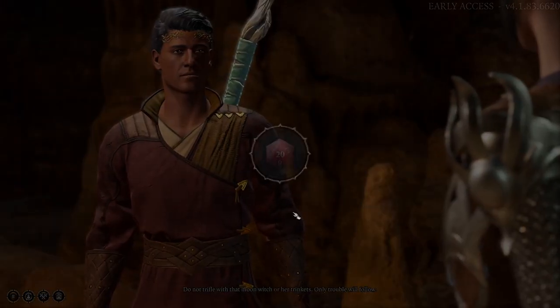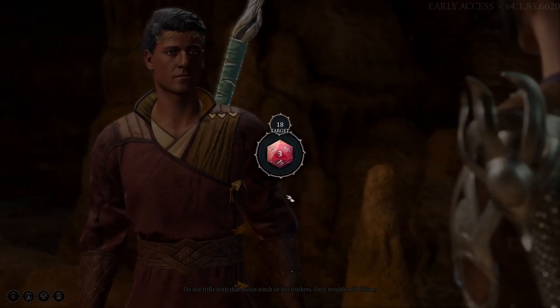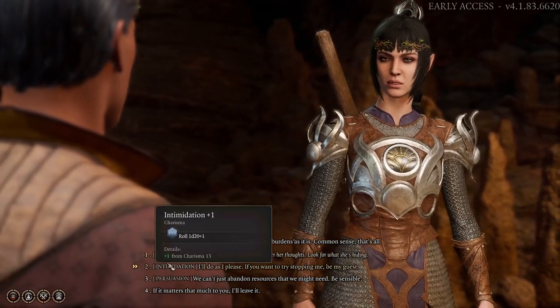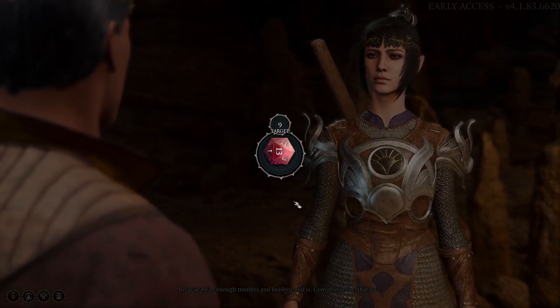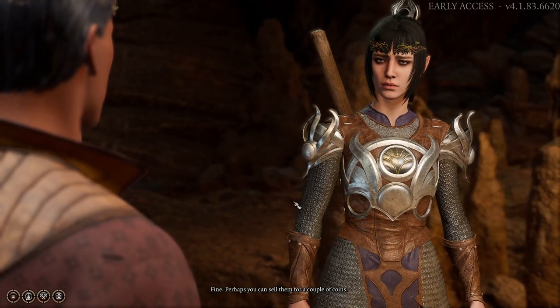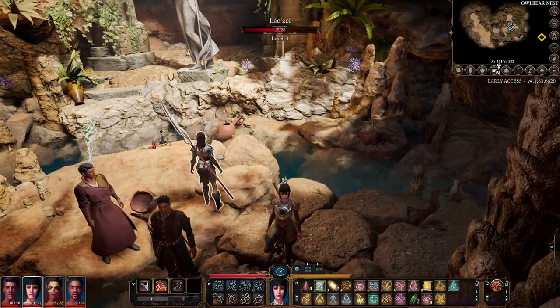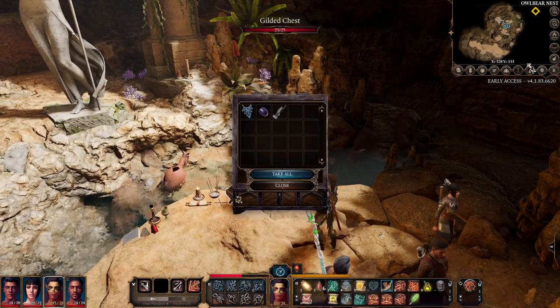We're going to do a roll and see if we can... Because we have enough troubles and burdens as it is. Common sense, that's all. Going to try Persuasion — perhaps you can sell them for a couple of coins. There we go, thank goodness. So now we can open the chest.